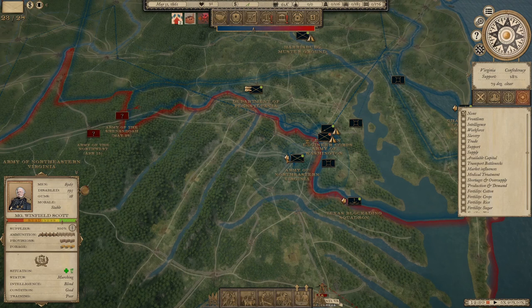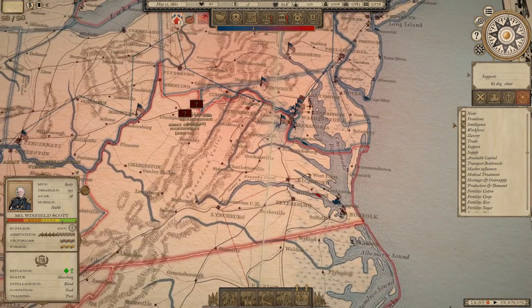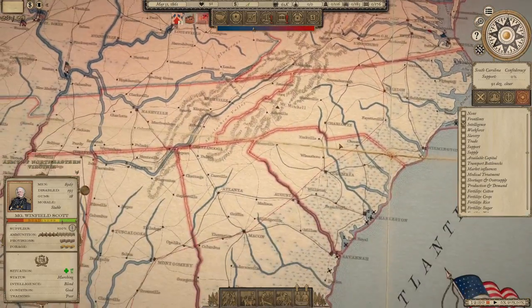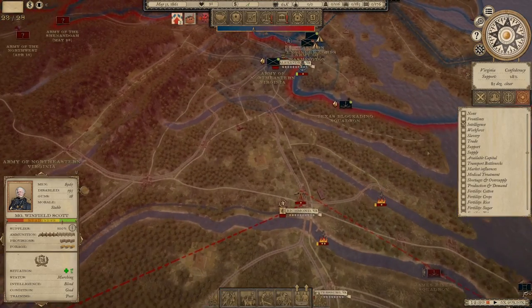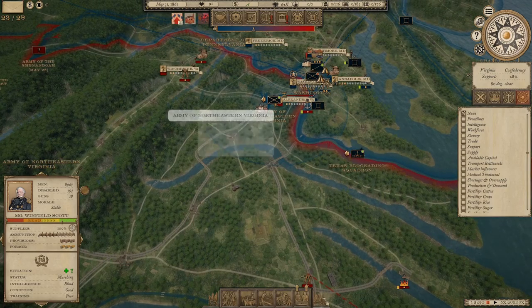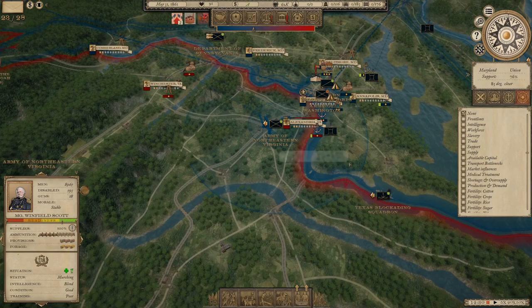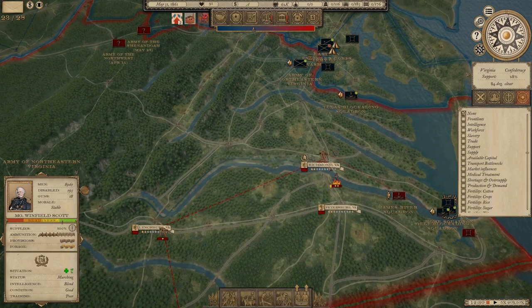We do have Fog of War on, so we lost track of the army we just beat somewhere over here, and there could very well be additional armies in front of us. Our intelligence isn't very high in this area — red is where we have more intelligence, and obviously as we go south, there's very little information. Because we have some fleets and armies in Northern Virginia, we can spot this area, but we don't have much visibility beyond that.